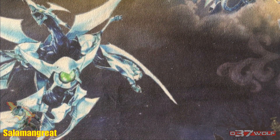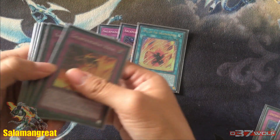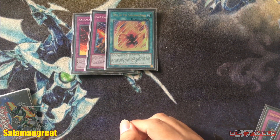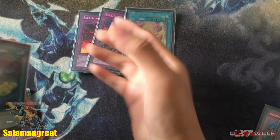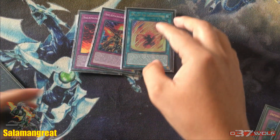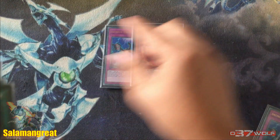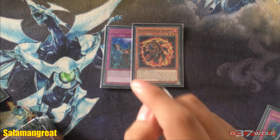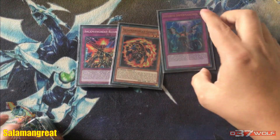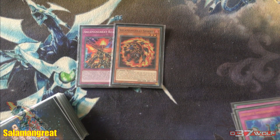You'd much rather have Foxy going second than Debug going second, because if they interact with Foxy in any way it triggers off — if it leaves the field you can still discard and have it in the grave. Whereas Debug searches Gazelle but forces you to waste your Normal Summon on it, then you're forced to send Jaguar, which you don't want unless you already have access to the traps and Falco. The deck is constructed to not fully rely on Gazelle, and having more frequent access to the traps makes Gazelle less critical — which isn't a bad thing.